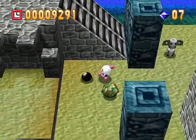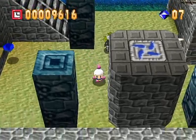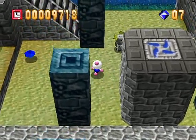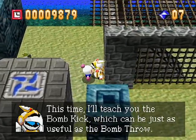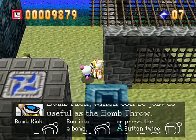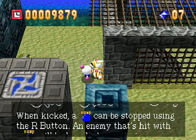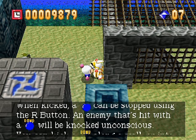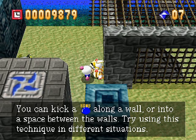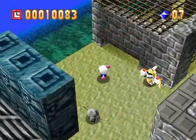You gotta find three more of those switches. This thing takes forever to destroy — you'd be better off throwing it into some water. Sirius says: 'This time I'll teach you the bomb kick, just as useful as the bomb throw. Run into a bomb or press A twice while still to kick it. Use the R button to stop it. An enemy hit with the bomb will be knocked unconscious temporarily. You could kick a bomb along a wall or into the space between walls.' He's hinting you can use it over here — see these pillars? They're actually weak to bomb blasts.